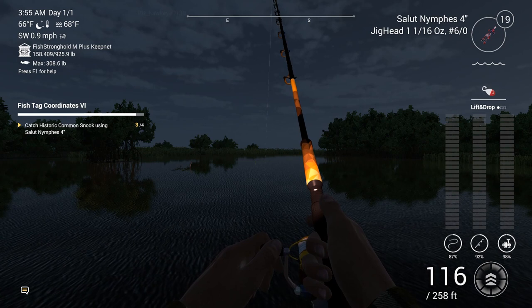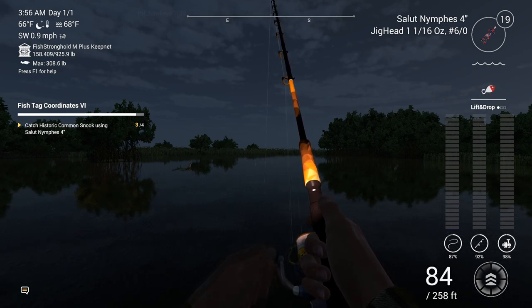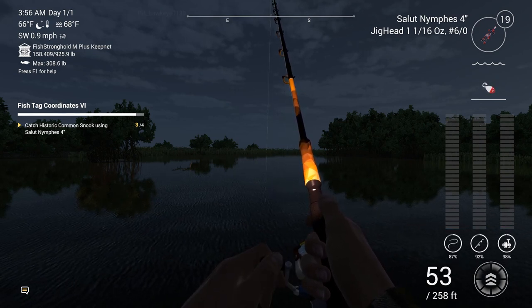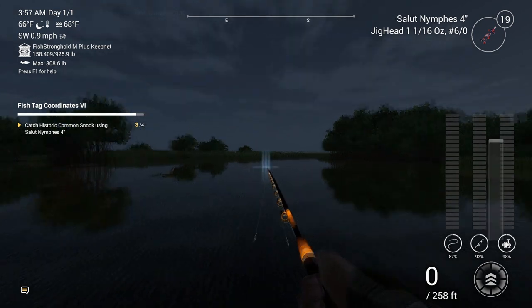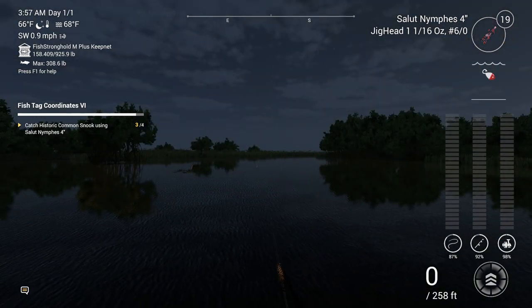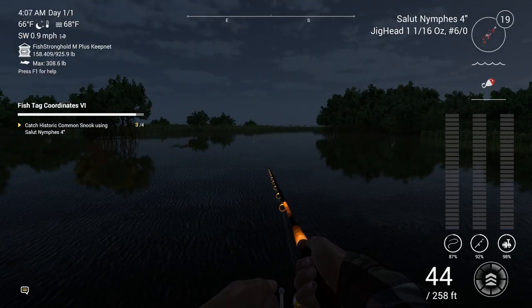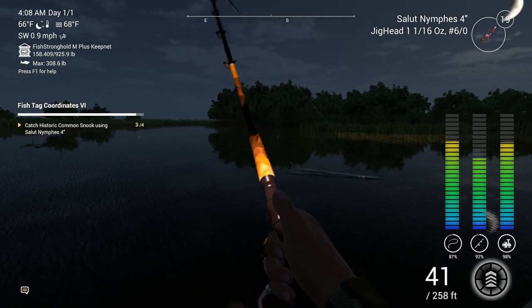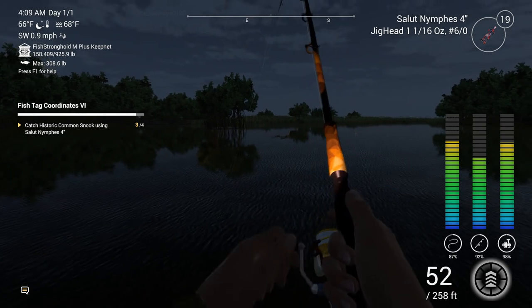I went ahead and also upsized to a six-aught hook. I was hoping that with a larger size hook, even though the weight's a little less, maybe the smaller snook won't be attacking it. Getting a lot of snags though. Yeah, just one more fish. That was on a stop and go — you can get them on a stop and go, but I guess three notches just seems to work better with these guys. They like to attack fast-moving lures.